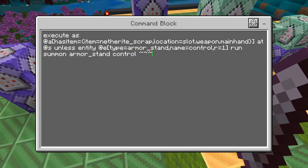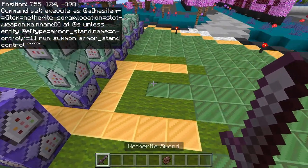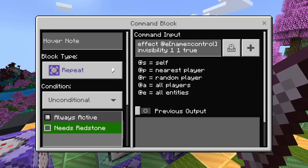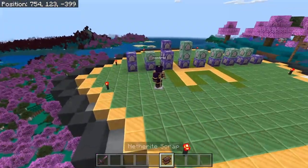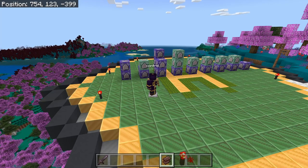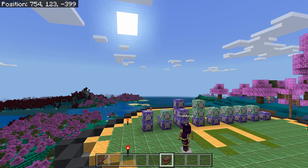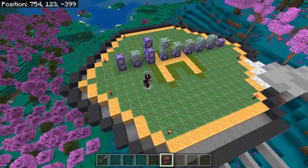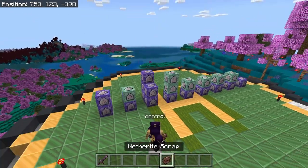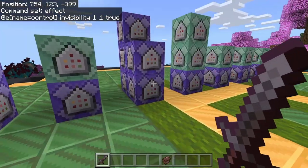For the next set of commands, what we're going to be doing is say: hey, if there is a player that is holding netherite scrap but there is no armor stand named control near them, summon an armor stand named control. The way this actually works — I'm going to disable this invisibility real quick so you guys can see it a little bit better. Anytime that I hold my netherite scrap, it actually summons an armor stand on my location. What's actually happening is, let's say I move to the left — it detects that I'm to the left of the armor stand, and then teleports me back to the armor stand. That way it's detecting my movement but also keeping me in one spot, even with jumping. And you can see the armor stand dies immediately upon me dropping the controller.